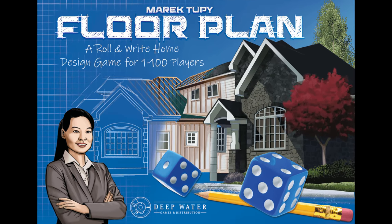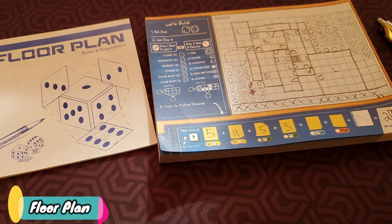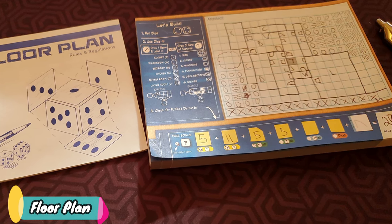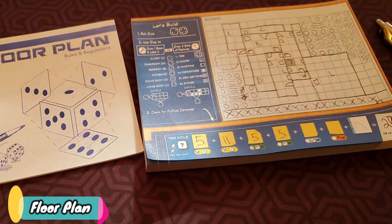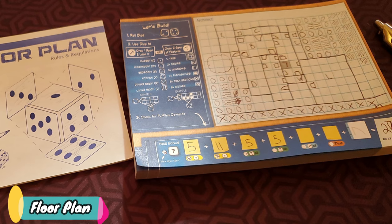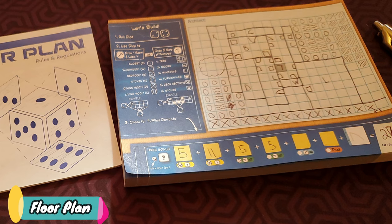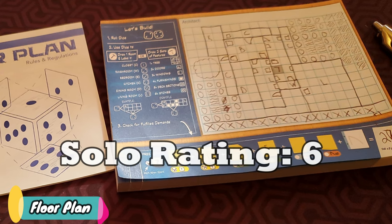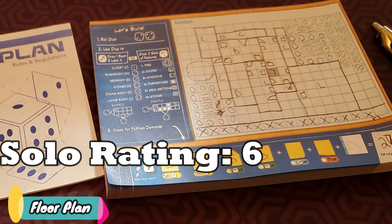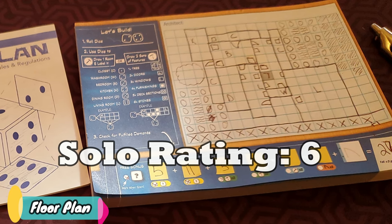Next game is Floor Plan. Floor Plan is your typical roll-and-write game — this one is about creating a floor plan for your new home by drawing it on grid paper. You'll be rolling a pair of dice and then either choosing to make a new room or add features to the inside or outside of your home. I played two solo games of this, and it just didn't do anything for me. I gave this one a solo rating of 6 — just kind of a blah game. Nothing too special or out of the ordinary, so if I'm looking to play a roll-and-write game, this one will be a ways down on the list for me.